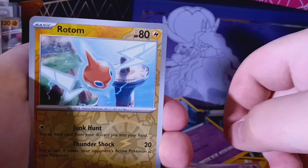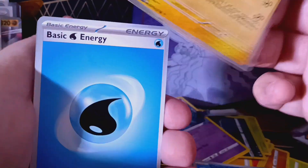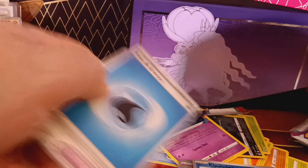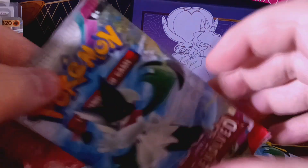From the Scarlet and Violet base pack we got Quaxly, Squawkabilly, Charcadet, Drifblim, a reverse Rotom, a reverse Clauncher, and a Miraidon. Plus Tatsugiri, a Defiance Band, and a Water Energy. The Miraidon is pretty cool. I like that the new sets each give a holo — it's nice to get a holo instead of just a regular rare.